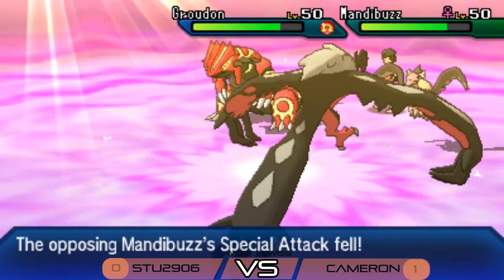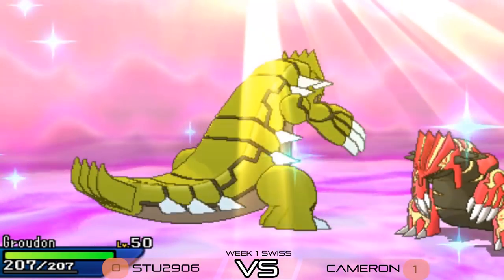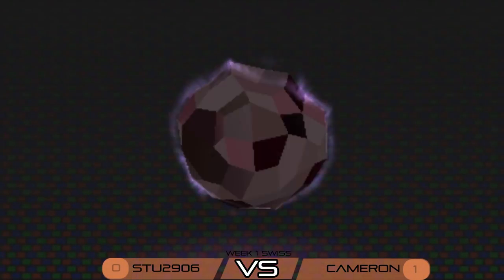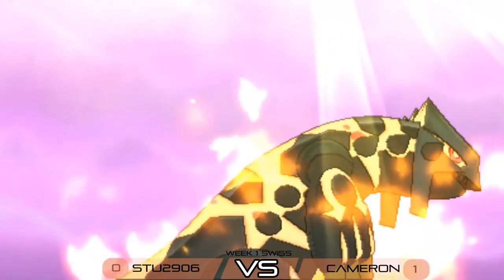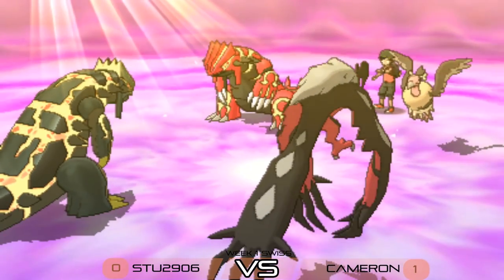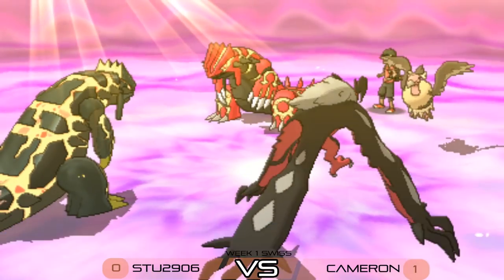Stew probably protects his Groudon as it comes onto the field, pressured by Precipice Blades. Cameron's Groudon locks straight into a Swords Dance — maybe expecting Stew to protect. But Stew goes for Earth Power into that Groudon slot, and it's enough to pick up the knockout! Really punishing Cameron for anticipating the Protect. Stew pulls this game right back into his favor.